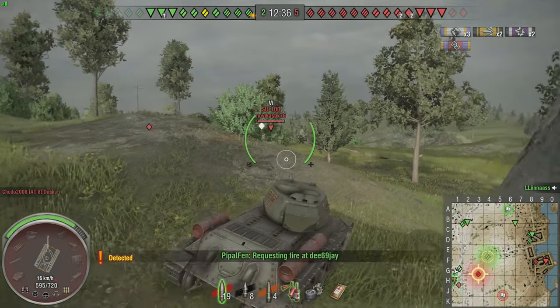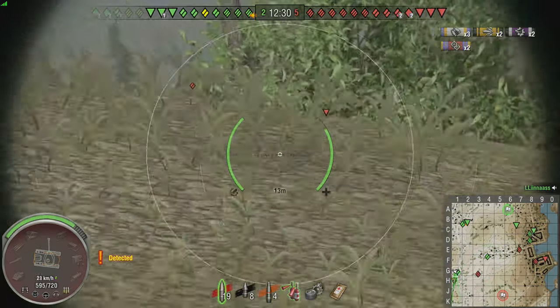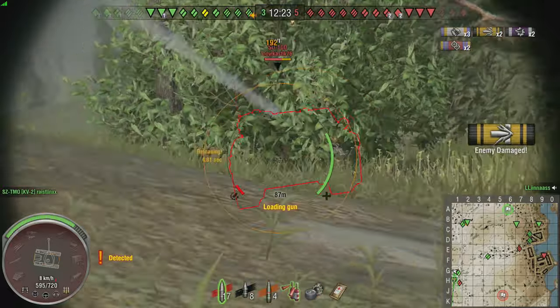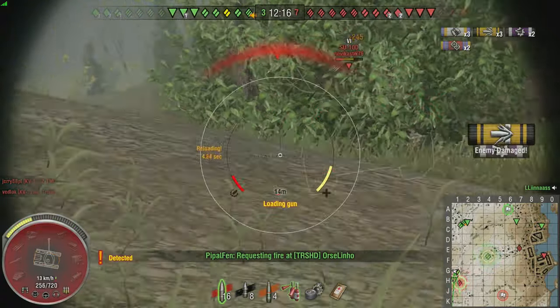Here we are — we've pushed forward and got pretty nice matchmaking this time. It's essentially a tier 6 game; I think there's one tier 7 on each team. They've got a Tiger, we've got someone in another tier 7. I'm in a very aggressive position here trying to get some shots into the SU-100.